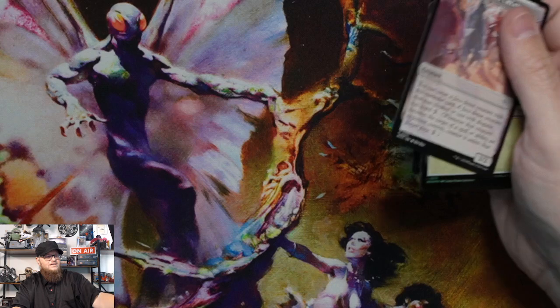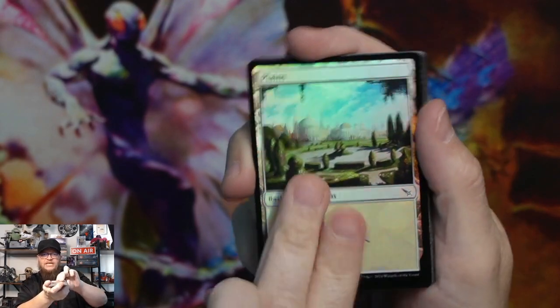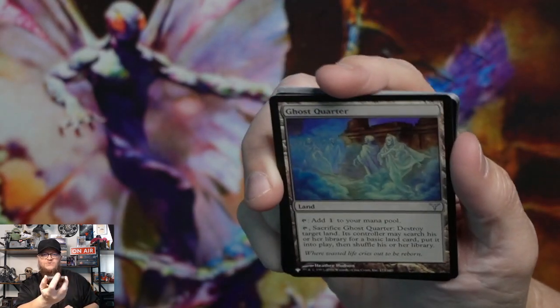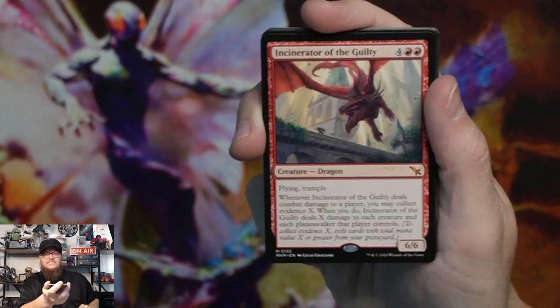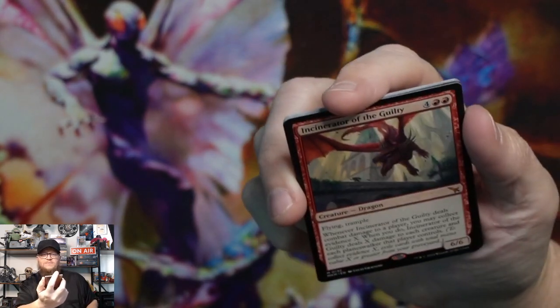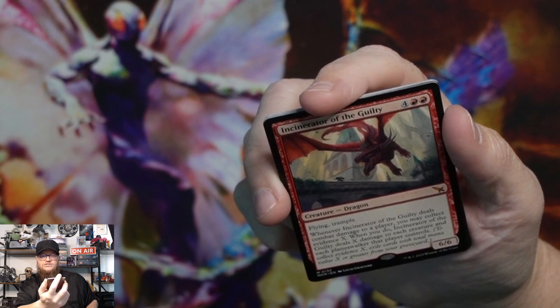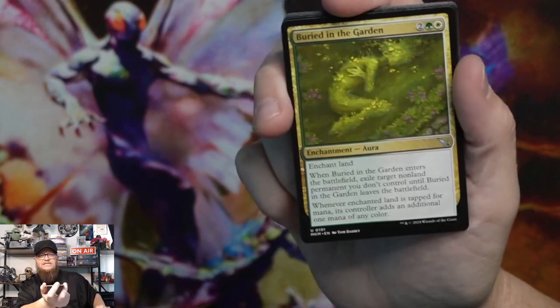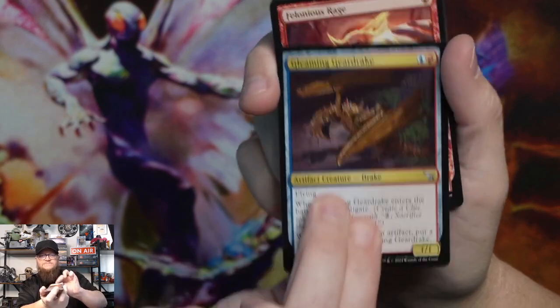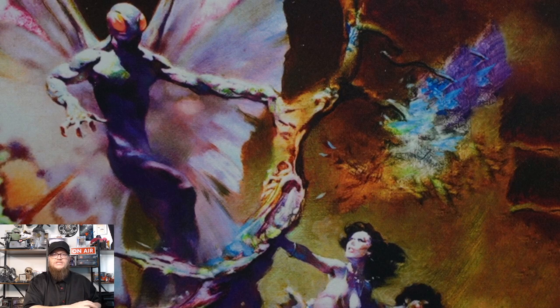After this I have a Thunder Junction box to open — very fun. Mysterious creature, foil planes, a ghost quarter — list ghost quarter, is that the original printing? Very nice. Unscrupulous agent, incinerator of the guilty — mythic dragon. Flying trample. When Incinerator of the Guilty deals combat damage to a player, you may collect evidence. When you do, Incinerator of the Guilty deals X damage to each creature and each planeswalker that player controls. Maybe it goes in the deck. Shadowy backstreet — another surveil land. Branch of Vitu-Ghazi, buried in the garden, cleaning gear drake.